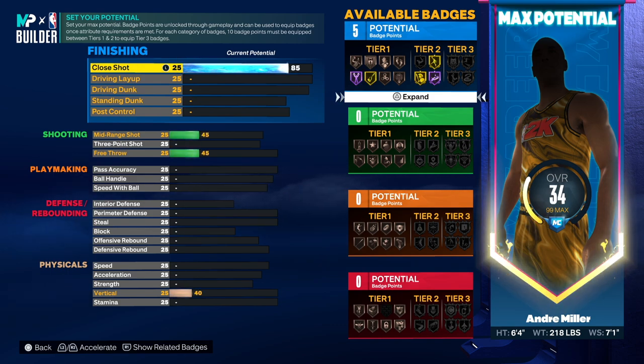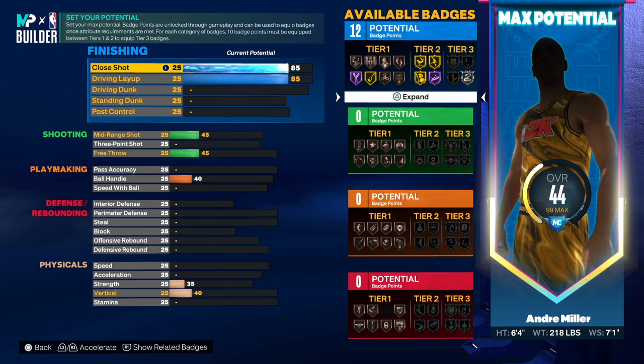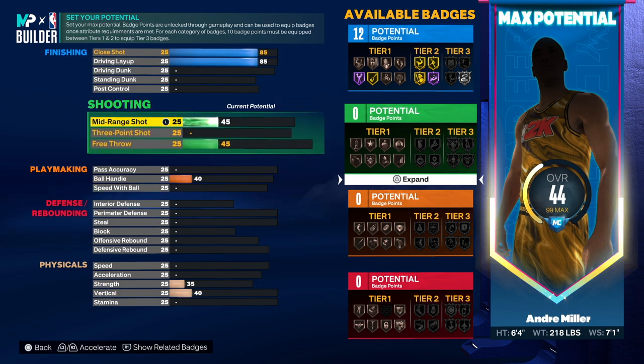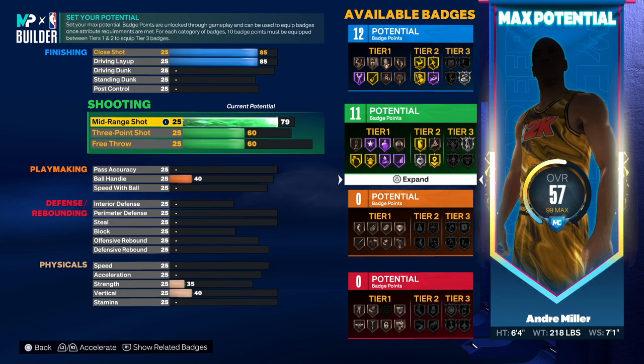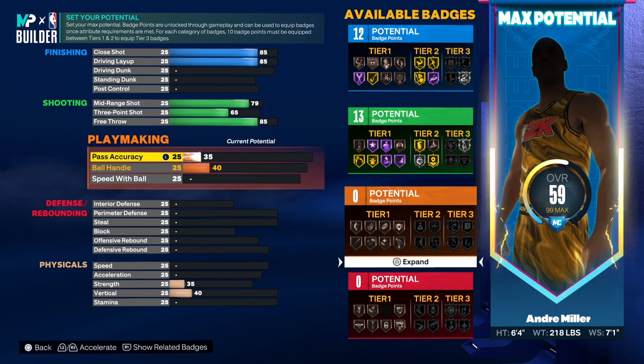Looking at the attributes, he had an 80 close shot but we're going 85 just so we can get that fast twitch. By going 85 we also get giant slayer on Hall of Fame and failures on gold - that's going to be really good for a build like this. Very versatile build. He had an 85 on the layup so we're going 85. For the mid-range shot we're going 79, and then 65 on the three-point shot.